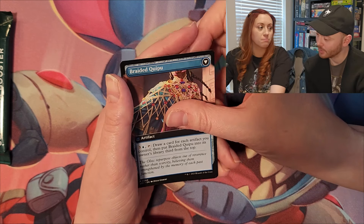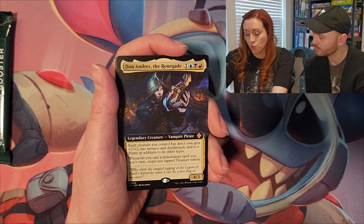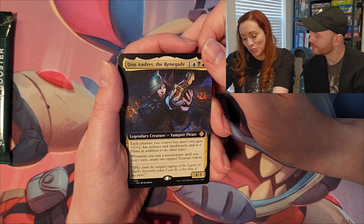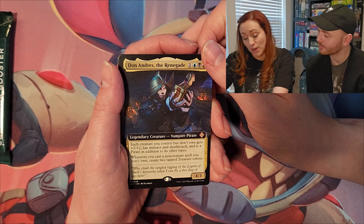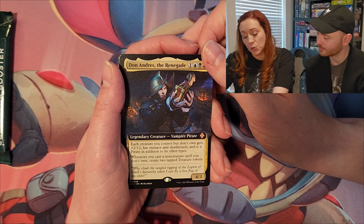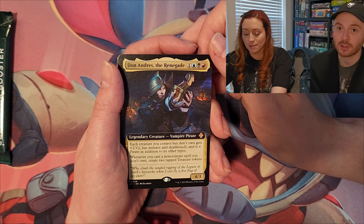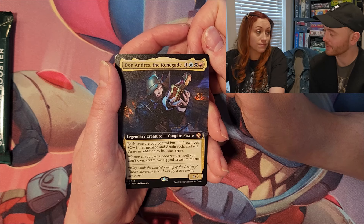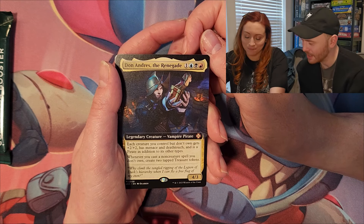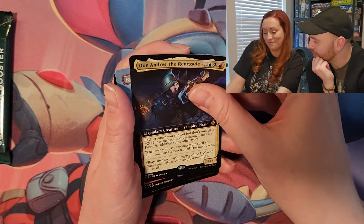Braided Net crafts into Braided Kipu: draw a card for each artifact you control, then put Braided Kipu third from the top of its owner's library. Don Andres the Renegade: legendary vampire pirate. Each creature you control but don't own gets plus two plus two, has menace and death touch, and is a pirate. Whenever you cast a non-creature spell you don't own, create two tapped treasure tokens — that's where the stealing of cards comes into play.